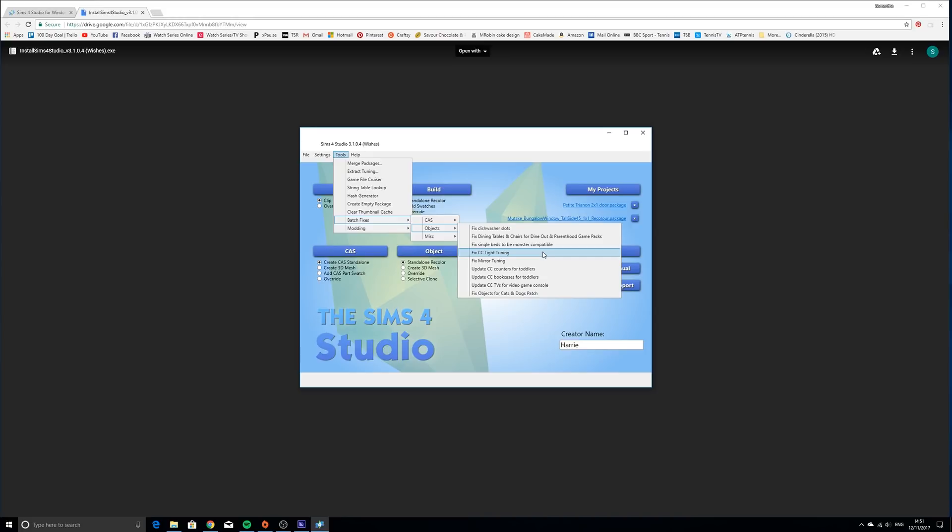There's also a pack of custom content lights - like photography studio lights - that are very old and never been updated by the creator. When I downloaded them I ran this fix on them and it worked, so I can use studio lighting for CAS shoots. Fix Mirror Tuning also - script errors when placing something means it's broken CC for mirrors or lighting, those are the two causes. And Update CC Counters for Toddlers means toddlers can play inside your CC counters, same with bookcases. Update CC TVs for video game console compatibility too - I didn't even know those were broken since I don't have CC TVs.